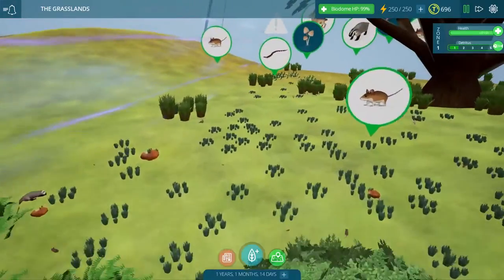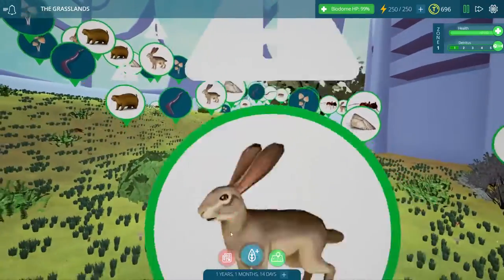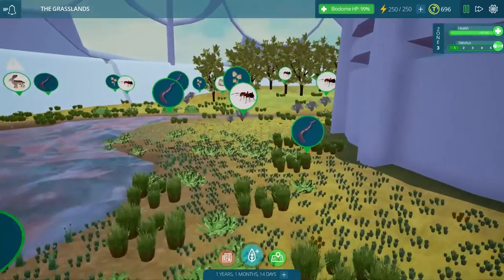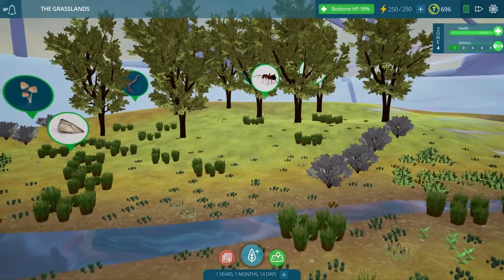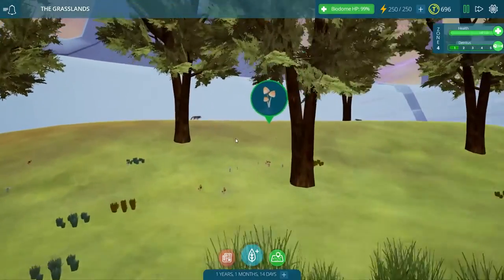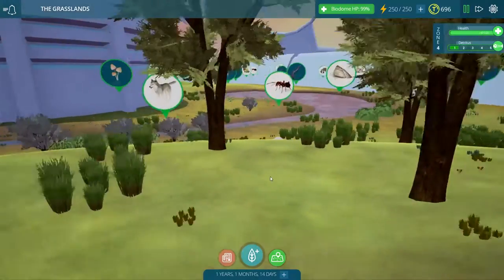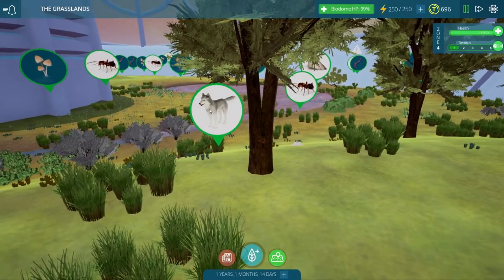I've fiddled around with quite a few other things in the biome too, especially in Zone 4. If we slowly turn the camera and zoom out, we can see the area where I placed our pack of wolves. I decided to grow a little forest over here with our lovely cedar trees — a nice miniature forest for our wolves to roam around in, and they seem to like it. There are two of them right now; I believe we still have a pack of six wolves, and I've been trying hard to make sure they have enough food to eat, but it looks like I may need to place down a little more.